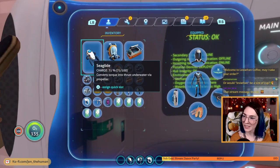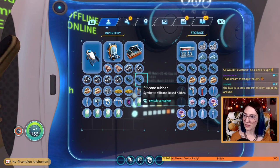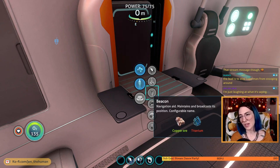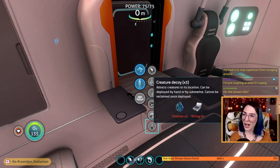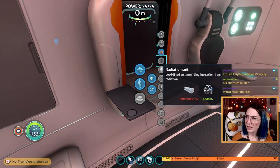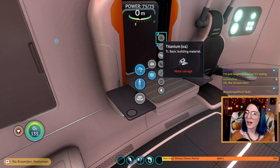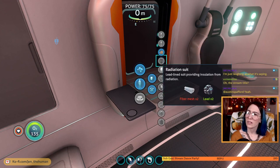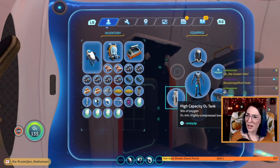We have so many medkits. We need some of this to make those flippers. We want to make more beacons — we do need titanium for that. Creature decoy — attracts creatures to its location, can be deployed by hand or by submarine, cannot be reclaimed once deployed. Very interesting. Where are the upgraded fins — wasn't that a thing that we found? I'm confused. Did it automatically upgrade our fins? No.